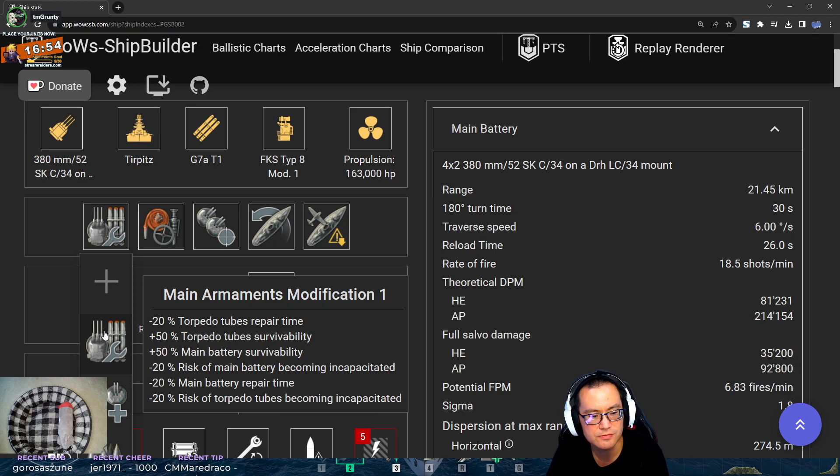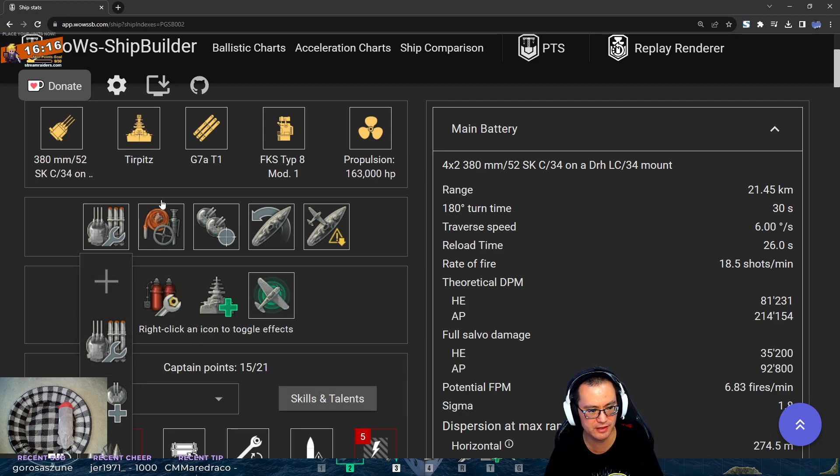The torpedo tubes are so squishy you might lose them anyway because they're so exposed. When it comes to those last final seconds in a close-quarters engagement, I want my torpedoes to be alive. On the Bismarck I'd definitely go Auxiliary Mod; on the Tirpitz I can see it both ways. My personal rule of thumb is: if it has torpedoes, I do Main Armaments Mod; if it doesn't have torpedoes, I do Aux Mod. But it's up to you.